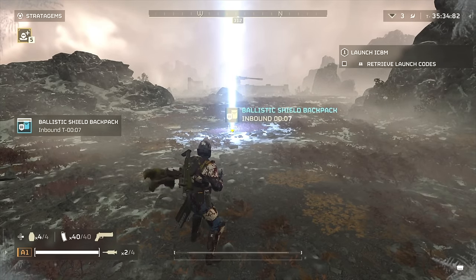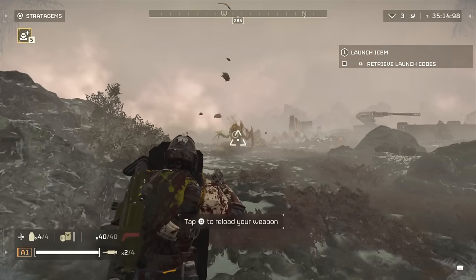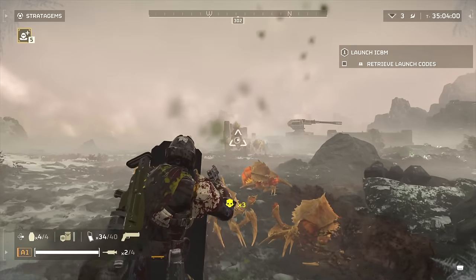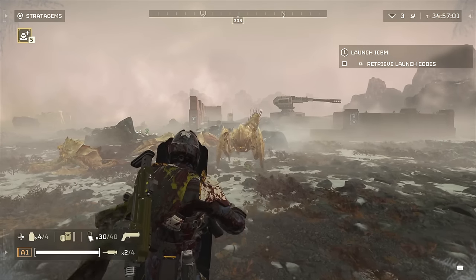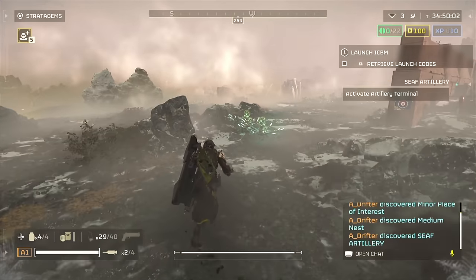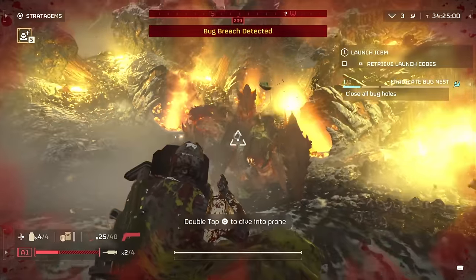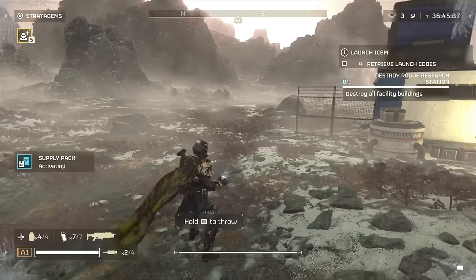Up next is the Ballistic Shield. This is extremely interesting — and by interesting I mean horrendous. It absolutely deserves F tier for what it is. In theory it can block incoming projectiles that aren't explosive warheads or spit, but even small arms fire gets around this shield. You can get hit in the arm and leg and still take damage. It takes up a backpack slot and you can only use a one-handed primary or your sidearm. I wanted to face-tank automatons with it but was still taking damage, and if you get meleeed your character drops it. This should be F, but it's a meme weapon — throwing it in memes.